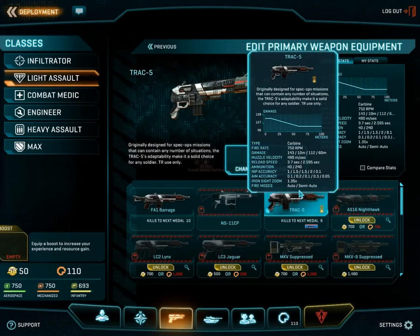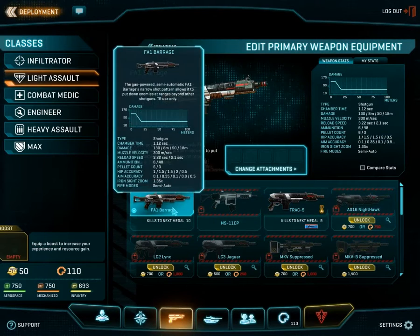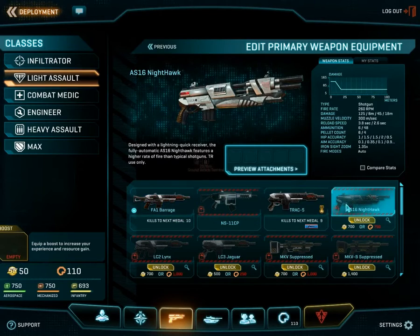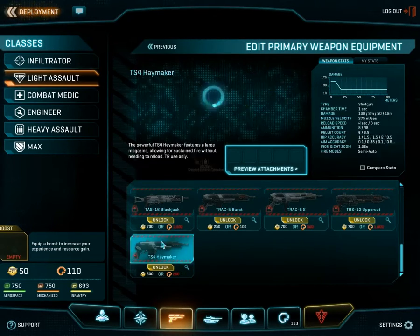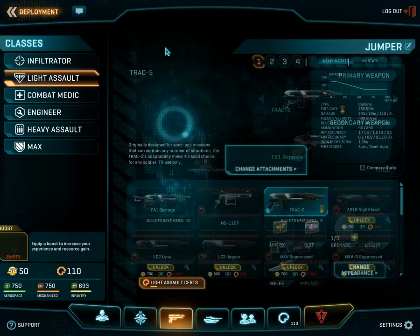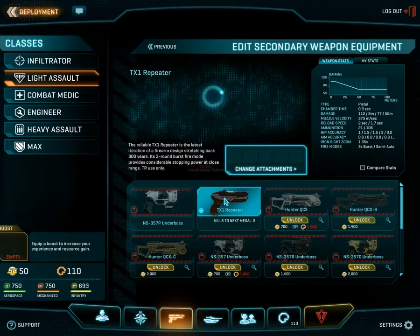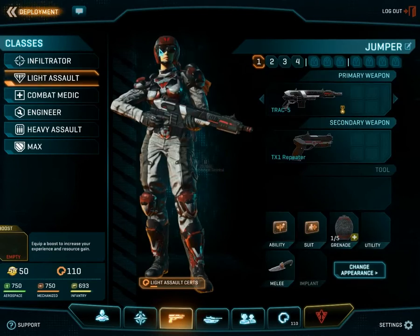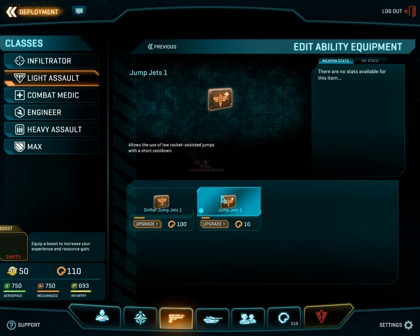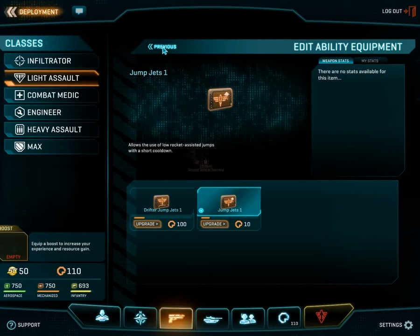Their generic weapon is a carbine rifle, and there are many different guns to choose from — shotguns, SMGs, and carbines. Up to personal preference. The pistol selection is relatively the same as other classes — pistols don't really change much. Of course there's the jump jets ability, and also drifter jump jets, which means you cannot thrust upwards anymore, but you have a more controlled burn allowing you to glide at much longer distances at increased speeds. So it's up to you to decide if the trade-off is worth it.